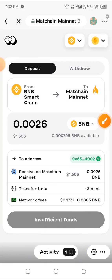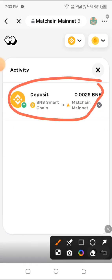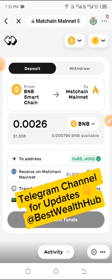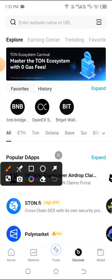You'll need to wait up to three to five minutes for this to fully reflect on your BNB Match Chain mainnet. Click on Activity to track what you've done and you can see it's showing successful, but you may still need to wait two to three more minutes before it appears in your wallet. If you're having issues, it simply means the BNB you deposited is not enough — click Cancel to return back.